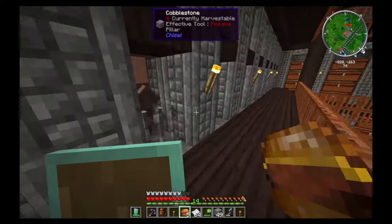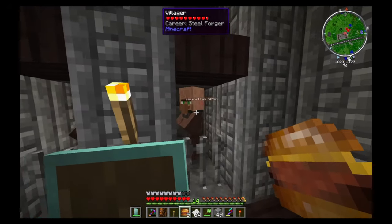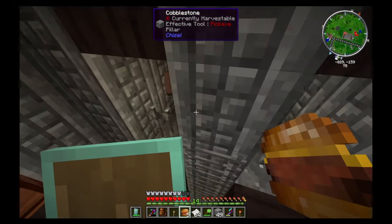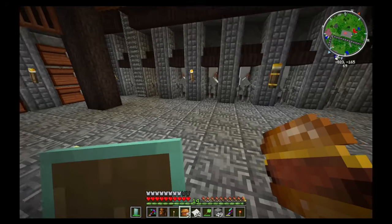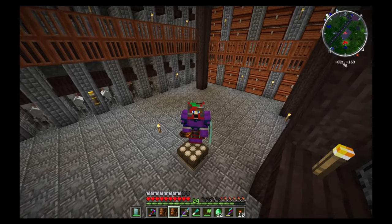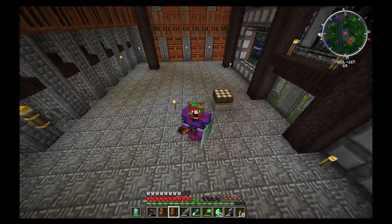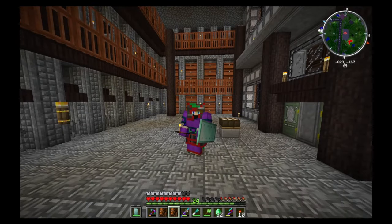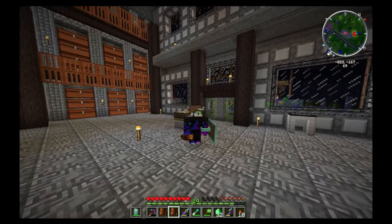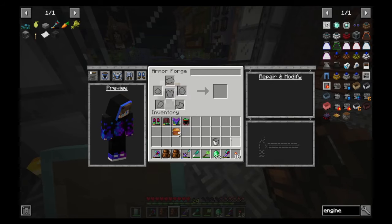Going up a level, we've got our armorers who will collect all the coal, and the steel forgers who'll collect more coal. Up above we've got our mechanics — they're all upstairs because we won't be needing them yet. So let's go trade with all these villagers and get the emeralds. 32 emeralds later and a lot of trading — we've got enough emeralds to repair our tools. Let's head over to the armour forge so we can repair our items.